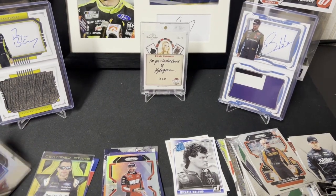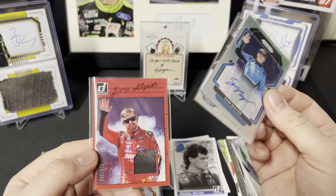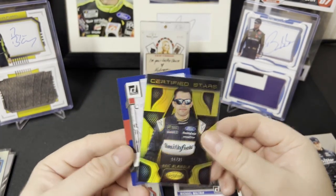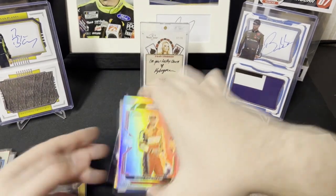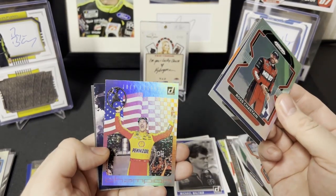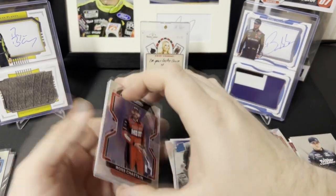Let's do a quick recap. We got the Sam Mayer silver auto, we got the next-gen Harrison Burton /249 auto, we got the /250 red retro mem card, we got the gold Eric Amarola out of 25, we got Chase Briscoe out of 199 blue, we got silver Ross Chastain, blue non-numbered Kyle Larson, Jeb Burton, the champion Joey Logano — don't know how rare those are — Brad K gray border and Darryl Waltrip gray border.